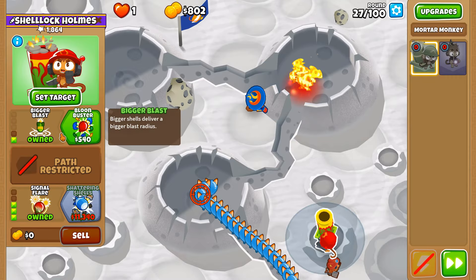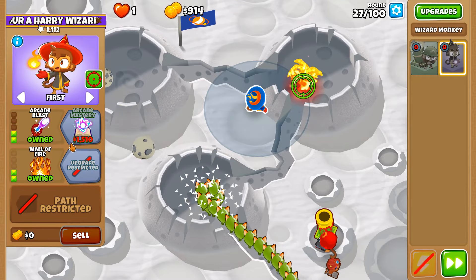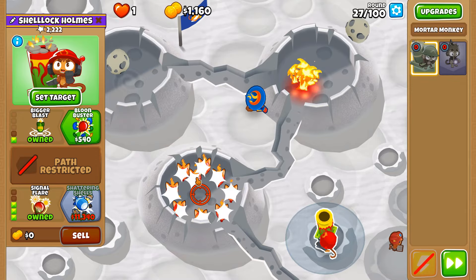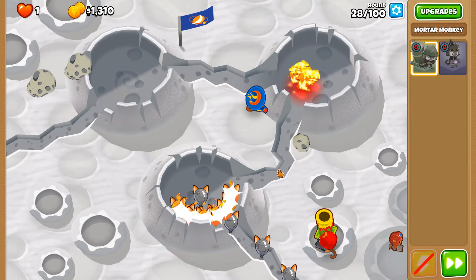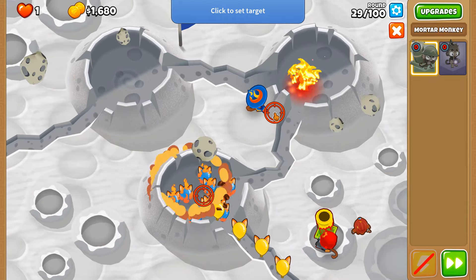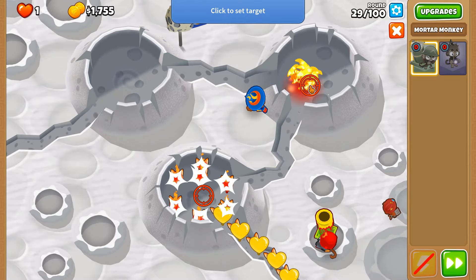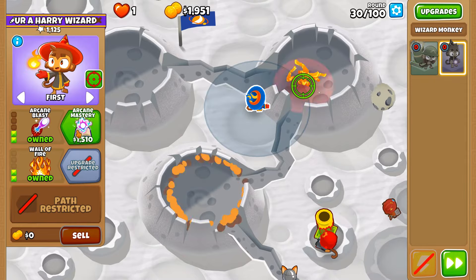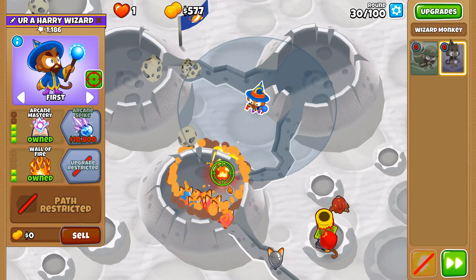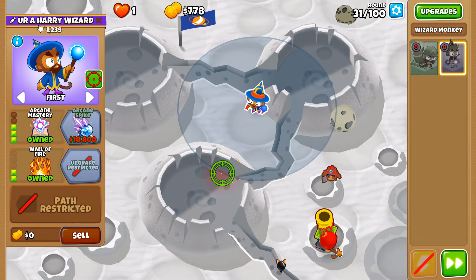We'll go with Arcane Mastery next. We're definitely going to need Balloon Buster and basically our tier 3 upgrades with the tier 2s of the chosen cross path. Then we have just about enough power to try and get through the first MOAB round, which is definitely something. Arcane Mastery done, and we'll put Wall of Fire over here now so that we can affect this first crater.